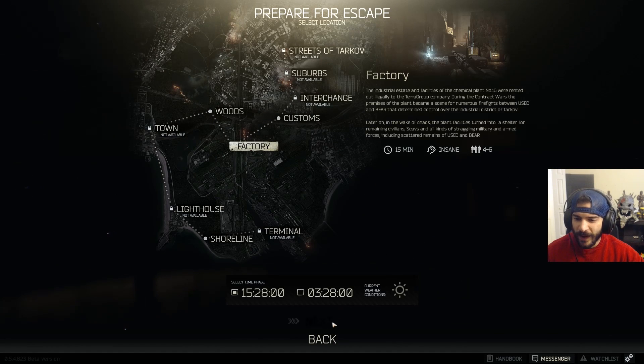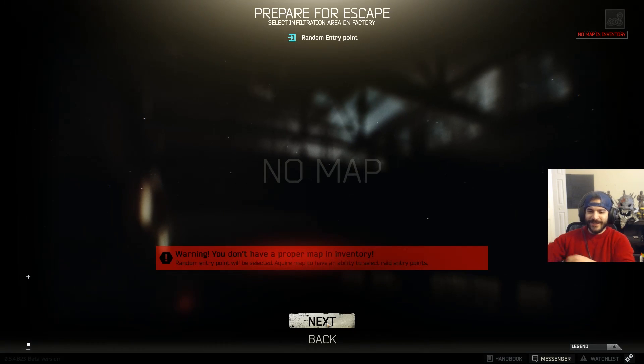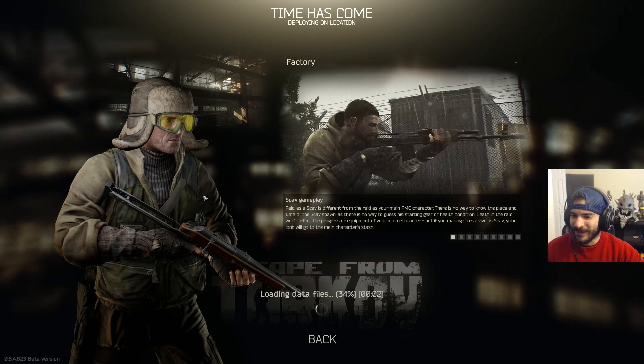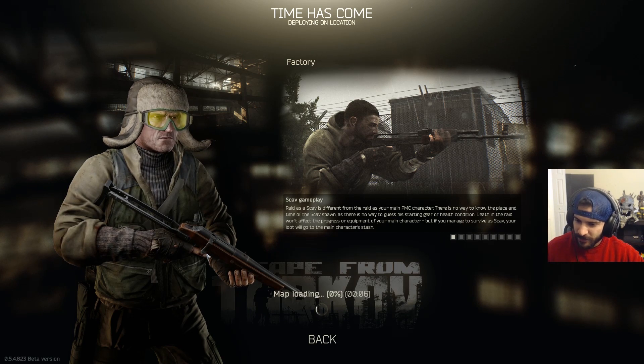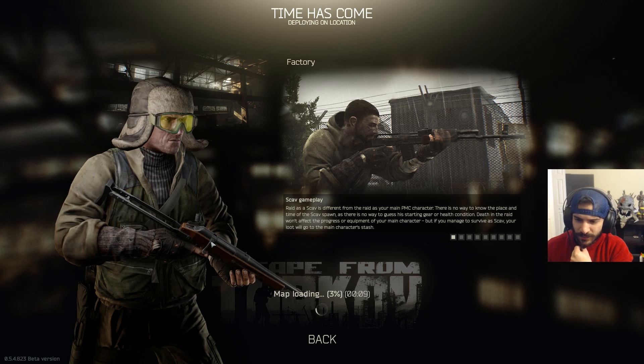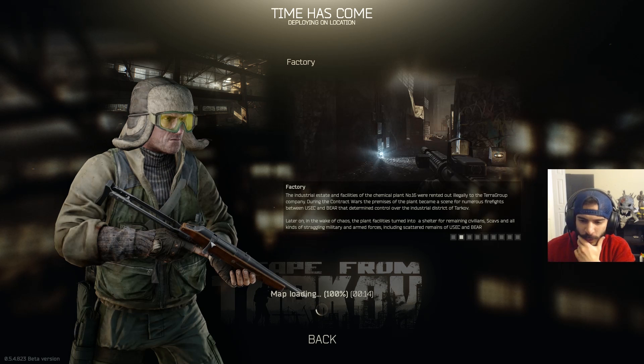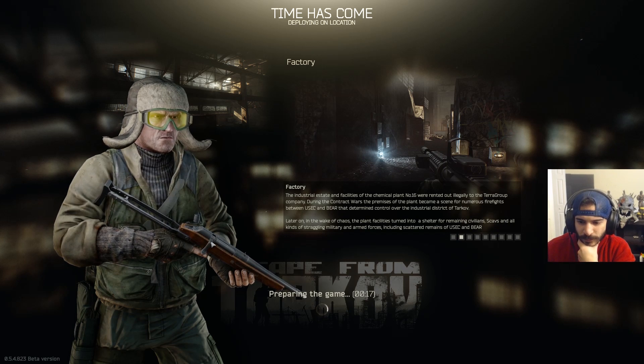We're going into Factory — let's see if we can make it out alive. Look at this guy, he's decked out with some goggles on. I want to make it out with this guy, he looks pretty pimp. I don't know what kind of gun that is — I'm fairly new to this game, I've only played like two days.